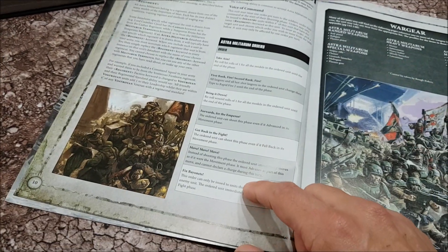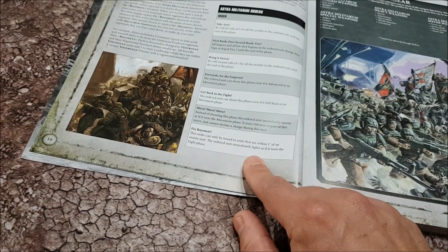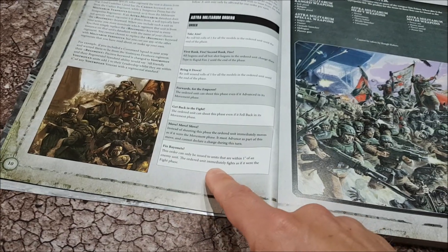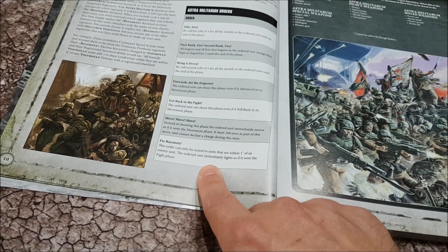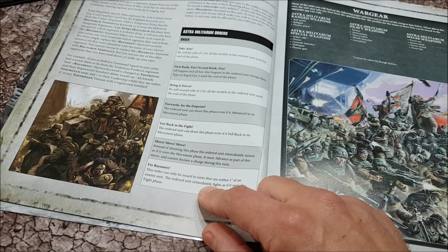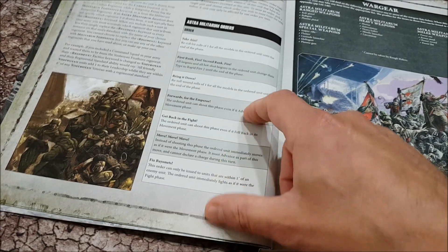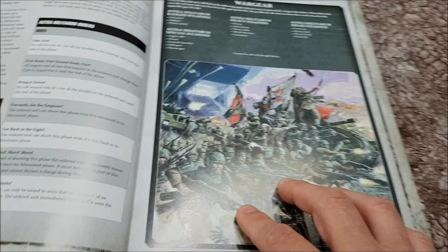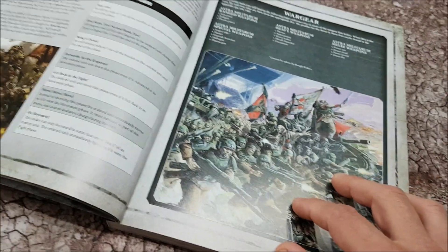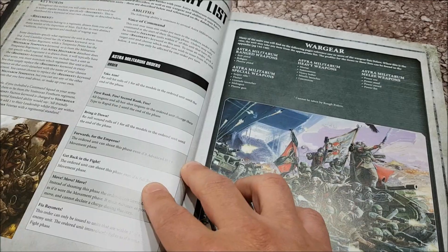Move Move Move - remember this happens in the shooting phase; essentially take another movement and you advance as well. And then Fix Bayonets: this order can be issued to units within one inch of an enemy unit, and the ordered unit immediately fights as if it were the fight phase. If you're a guardsman in assault, you really don't want to be fighting things, but if you're going to go down, might as well fix bayonets and go down fighting anyway.